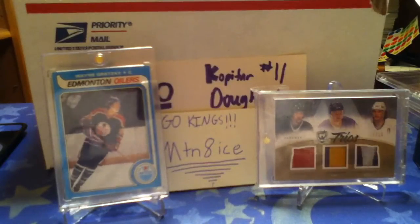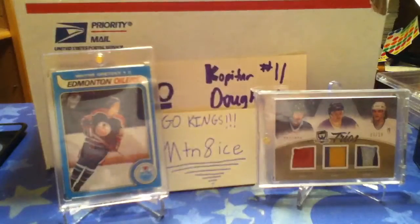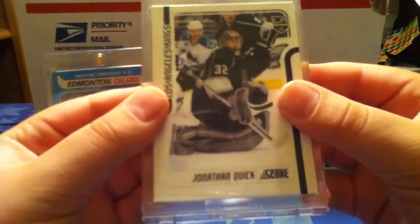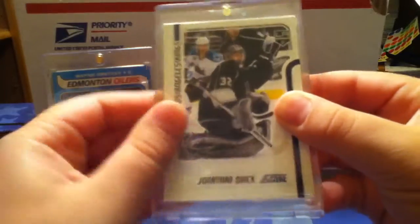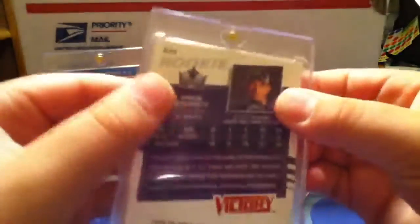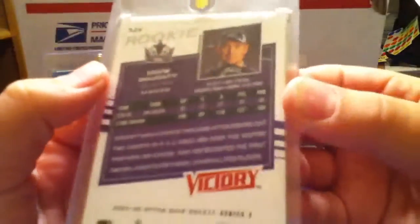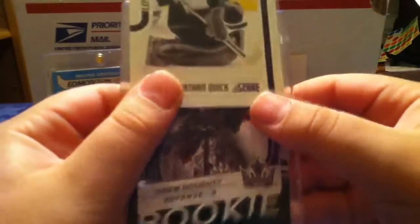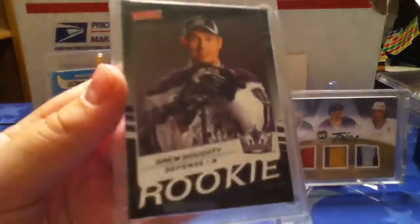And then the really sick card that I got from him. I'm really excited to get this card. It's not a quick card by the way, it's actually a Dowdy card. First, I'll show you the back. As you can see, when you probably see a back like this — Victory Rookie — you're probably thinking low end. But this is not only a Victory Rookie. It is a Victory Black Rookie of Drew Dowdy.